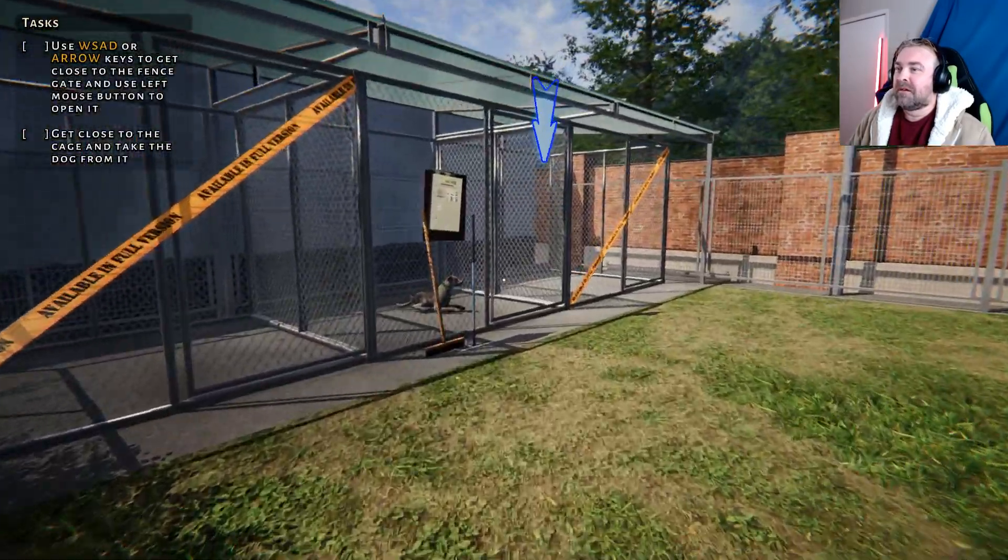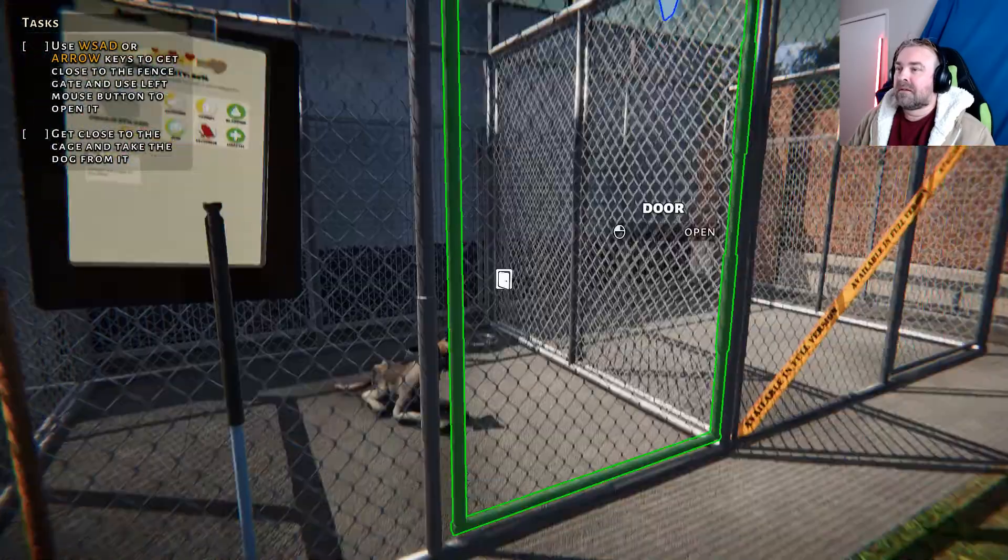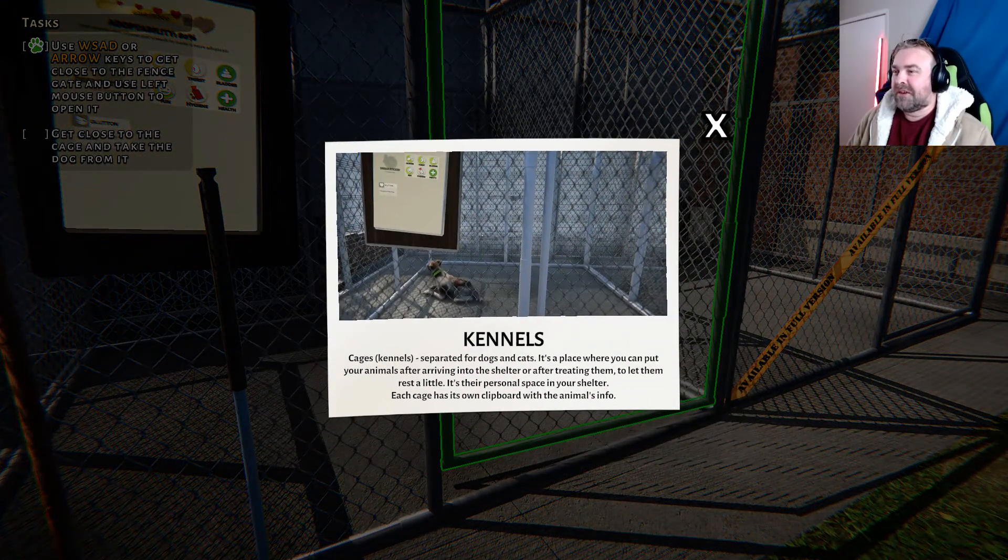Hey puppy. Kennels, cages — kennels separated for dogs and cats — is a place where you can put your animals after arriving into the shelter or after treating them to let them rest a little. It's their personal space in your shelter. Each cage has its own clipboard with the animal's info.